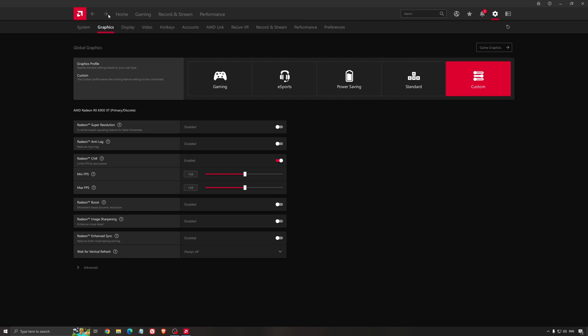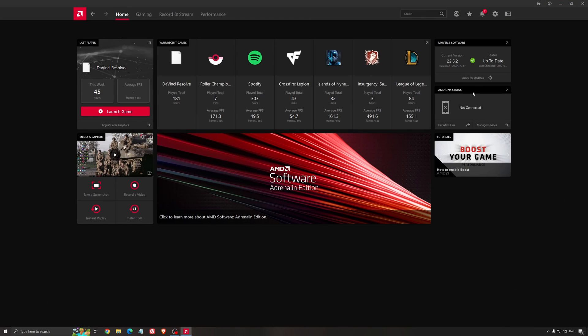Another thing that is really important is your driver. Make sure you have the latest driver from AMD, Nvidia, or even Intel if you have an iGPU on your processor. With AMD, just click check for update and it will show you if you have the latest one. You can do the same thing with Nvidia.